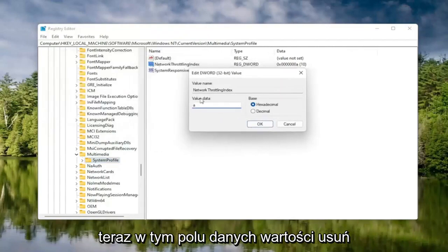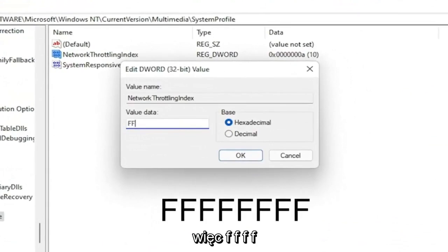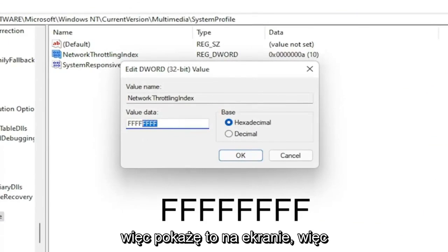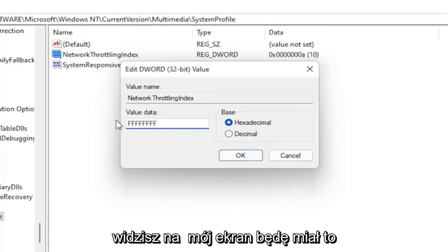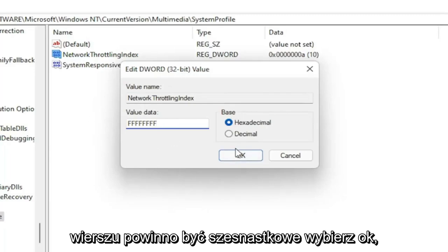Now, in this Value Data field, delete whatever is in here. You want to type eight Fs in a row — F, F, F, F, F, F, F, F — so eight total. The base should be set to Hexadecimal. Select OK.